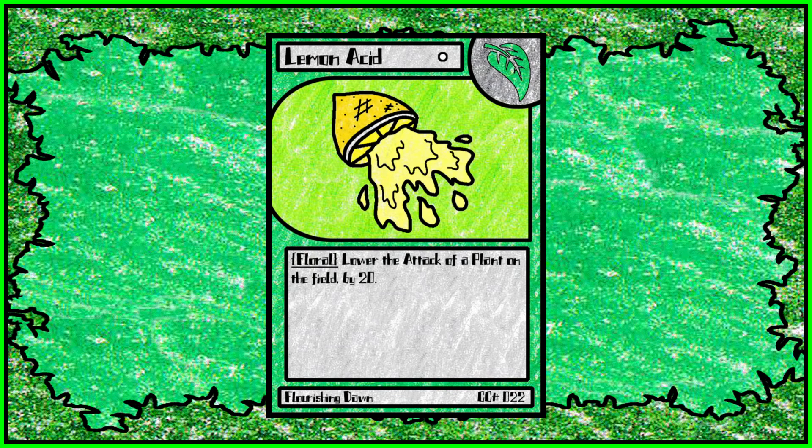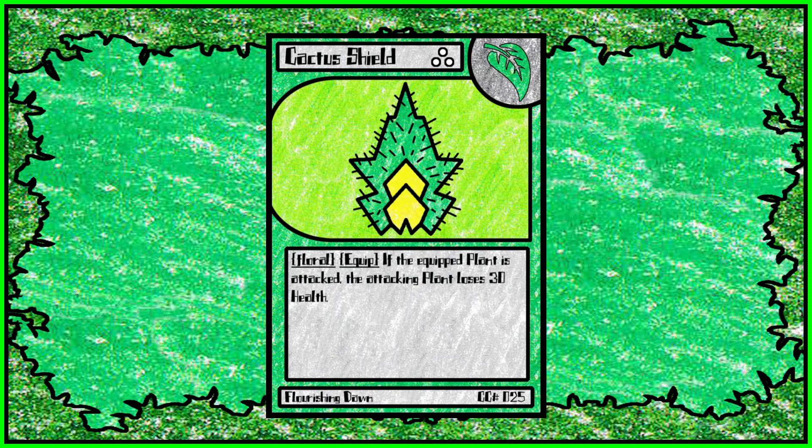Then we have Lemon Acid — a basic spell that lowers the attack of a plant. Then we have Cactus Shield, another equip. It's an expensive equip, but it gives a plant the Punish Shell ability, where if anything attacks it, it takes 30 damage.